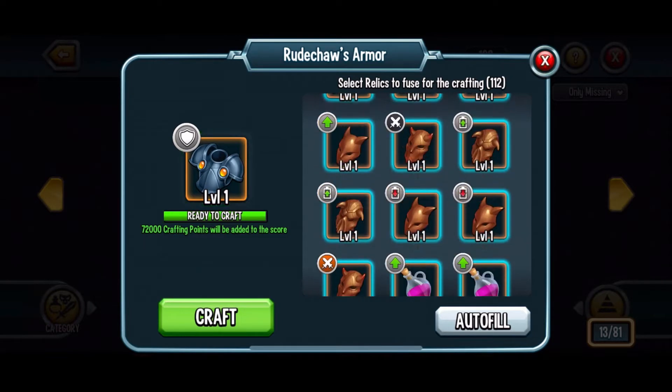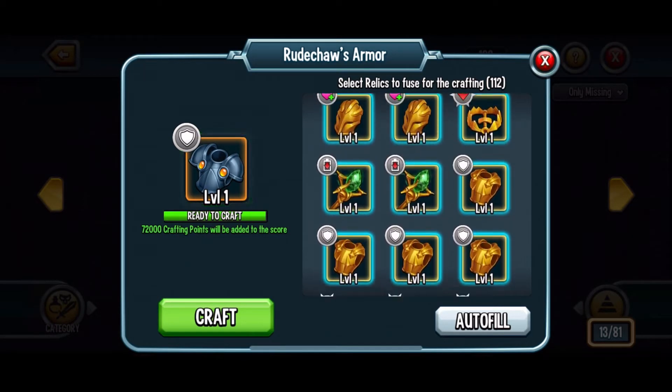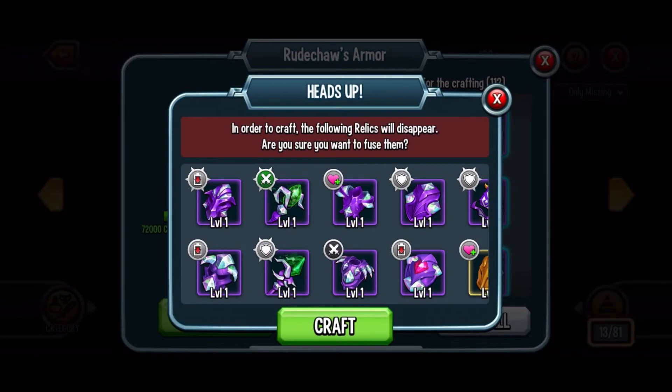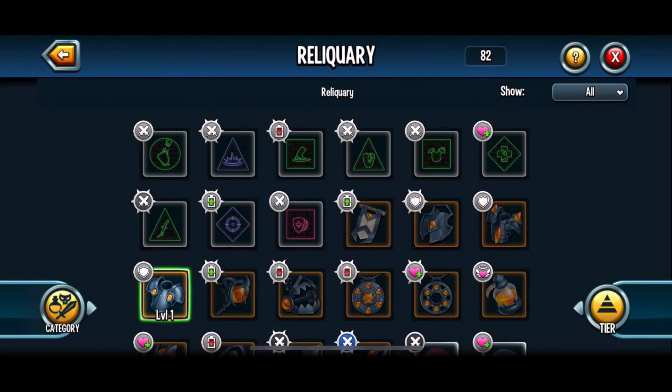Yes, I'm actually able to craft it now! Let's craft Rucha's Armor. Just look at the amount of relics it took — I don't really have that many bronze or silver relics, but gold relics are really what matter most. After all that, it still ended up taking nine total diamond relics in order to craft a single obsidian relic.